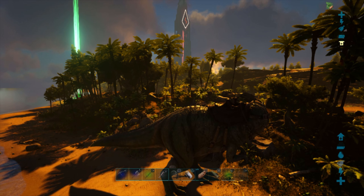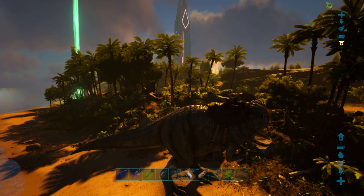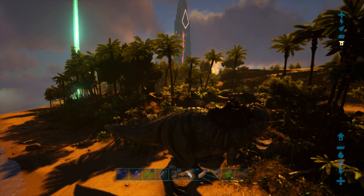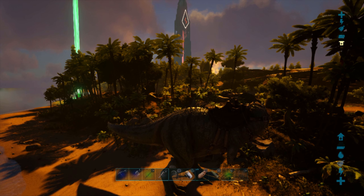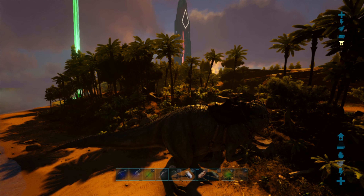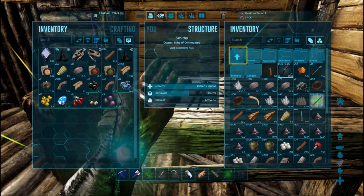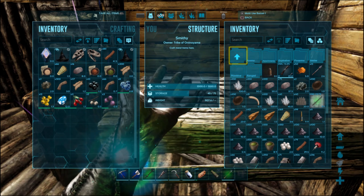To induce torpor from weakest to strongest method, you can punch, use a club, use a slingshot, use a trank arrow with a bow, use a trank arrow with a crossbow, use a trank dart with a long neck rifle, or use a shocking trank dart with a long neck rifle. You won't learn to craft trank darts until level 62, so stick with trank arrows for a while. All of these items, with the exception of the shocking trank dart, can be crafted at a smithy or in your inventory, so make sure you know what materials you need before targeting a dino.